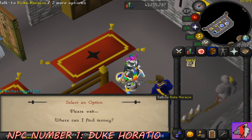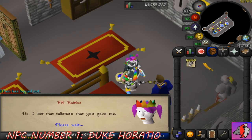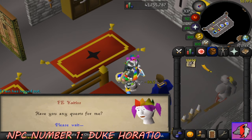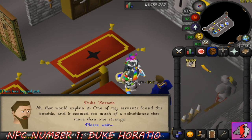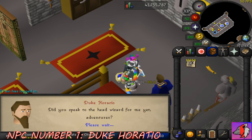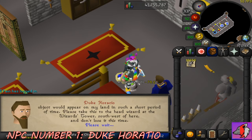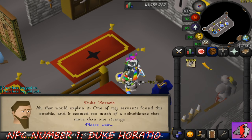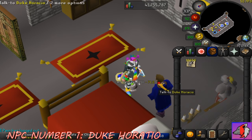Starting off our list first, we have Duke Horatio. Duke Horatio is the figurehead of Lumbridge and its surrounding areas. He's located on the second floor of Lumbridge Castle and is the starting point for the Rune Mysteries quest as well as the 2021 birthday event. The Duke is very useful for free-to-play Iron Men in that he can give you an unlimited supply of air talismans, provided you haven't progressed at all in the Rune Mysteries quest.